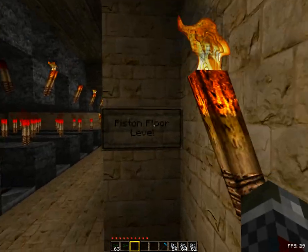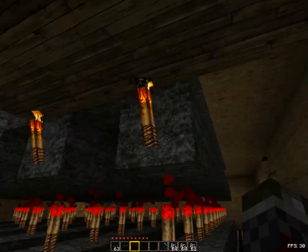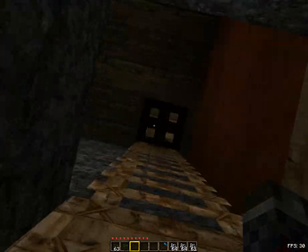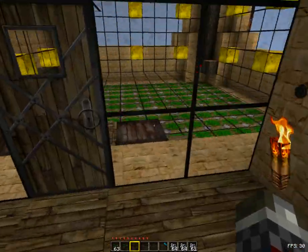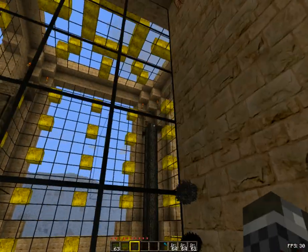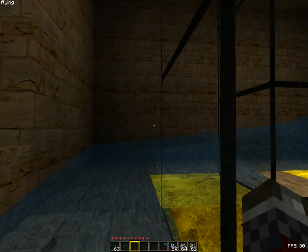And then on this level you've got the piston floors. This is just what pushes the bottom up so it goes up to a new level every time once it fills up the current level. So that's just the maintenance shaft, basically, in case anything does go awry — which I haven't had an issue with yet. But once this is all filled up, the alarm goes off and everything's good to go.